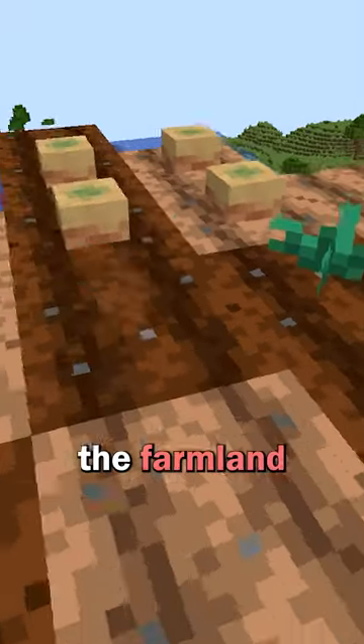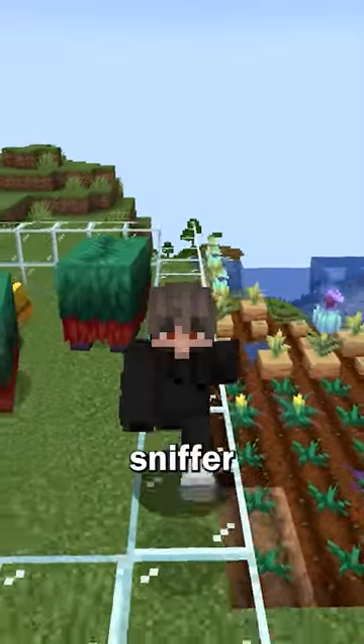After that, simply breed more sniffers and they'll dig up both seeds for you to place on the farmland. Now you have a flower and sniffer farm.